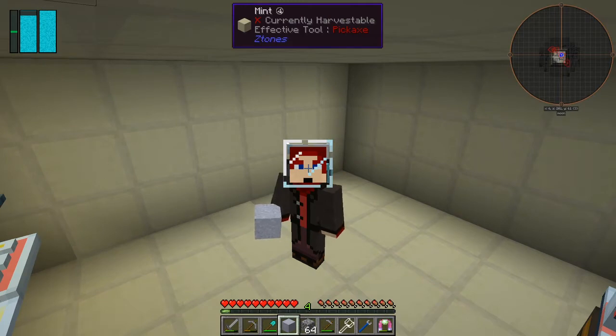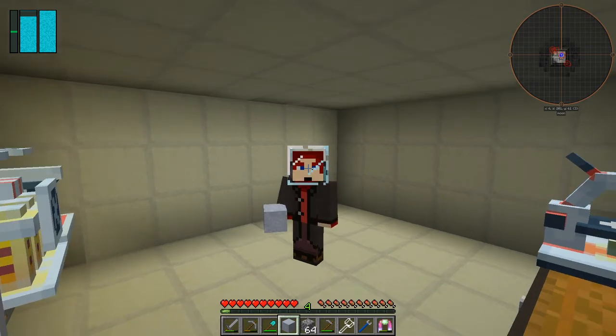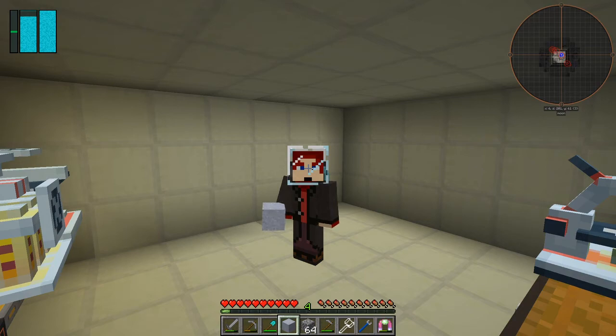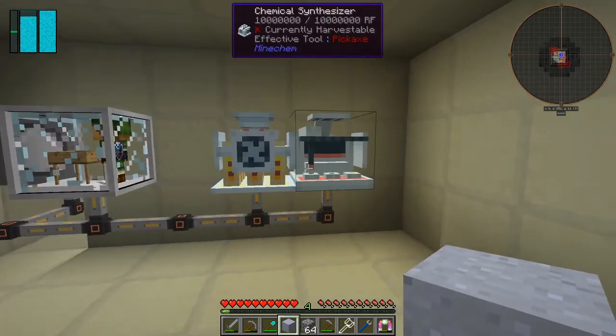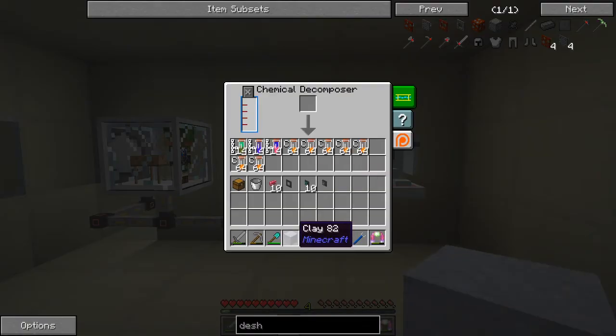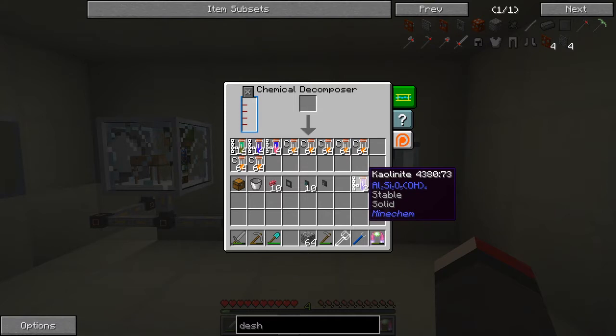Hi everybody and welcome back to Galactic Science 2. At the end of the last episode I made some clay, and now between episodes there's been an upgrade to the pack - we're now on version 0.8. What you do with clay is put it into the chemical decomposer like this and you get kaolinite.